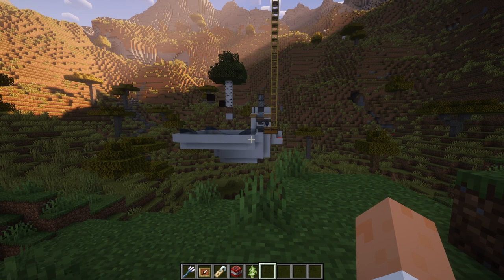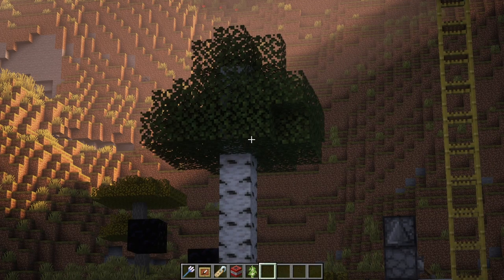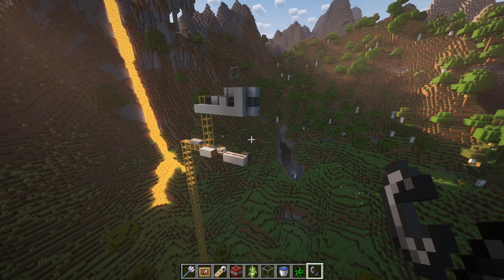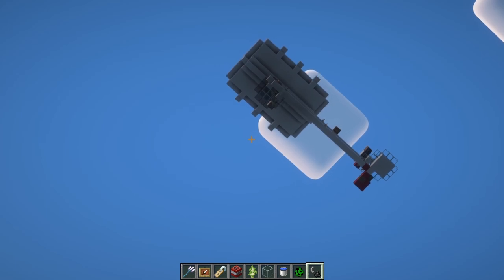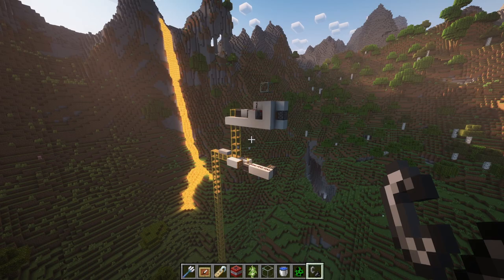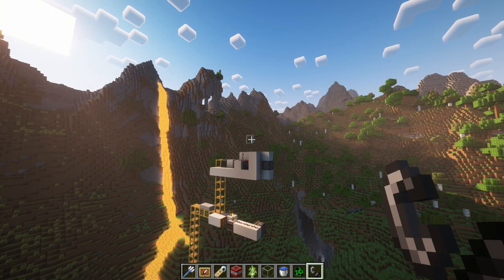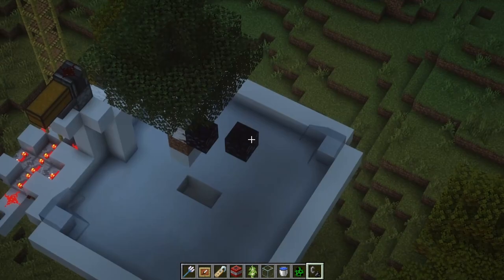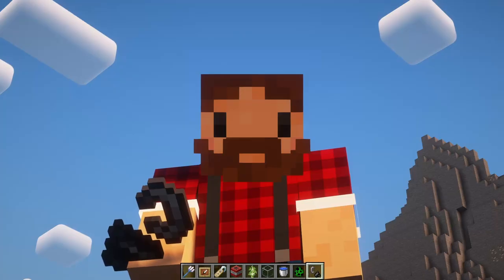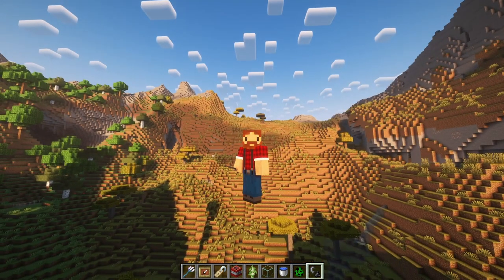My first goal is going to be get a creeper to blow up a birch tree. So here's the scheme: charged creeper gets dispensed, falls all the way down, and as it's falling at terminal velocity it goes past a block I'm standing on with flint and steel, I light it, and right before it dies on the obsidian it explodes and blows up the tree instead. This is going to take a lot of trial and error and I've got a feeling something's going to explode that wasn't supposed to.